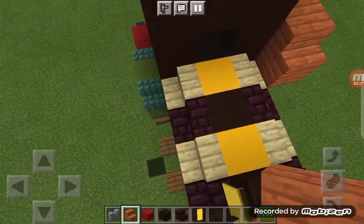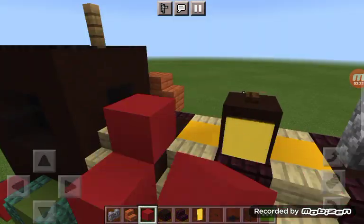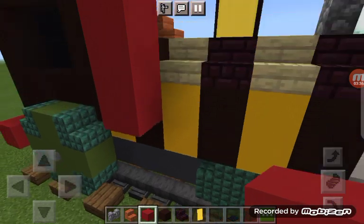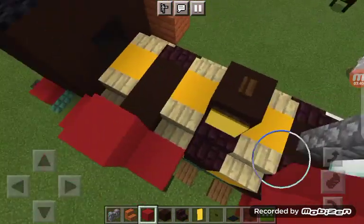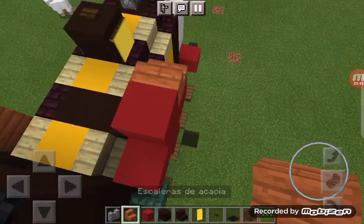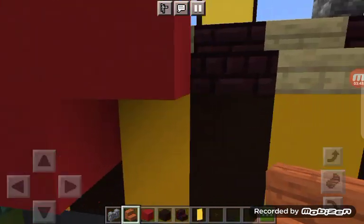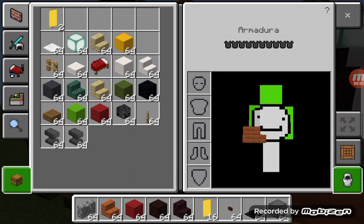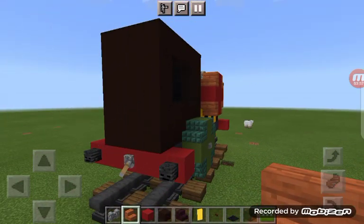I'll try to break that and then make a plus sign with the red concrete, like that. Then add the red stairs — I forgot the name. We also need a stone button in the middle and a lamp at the back.